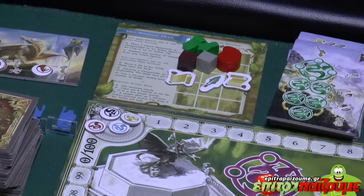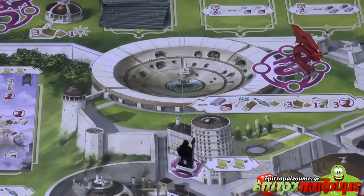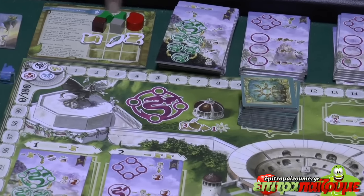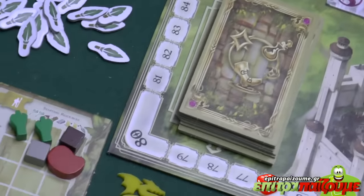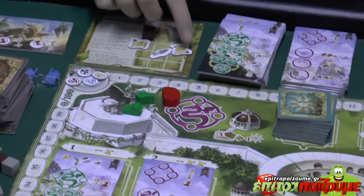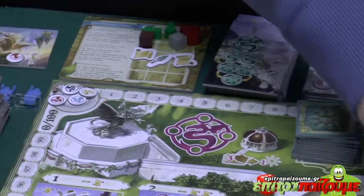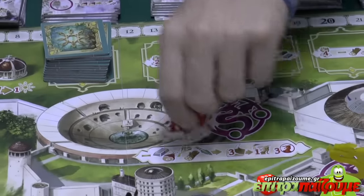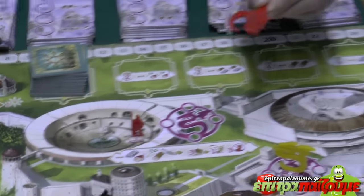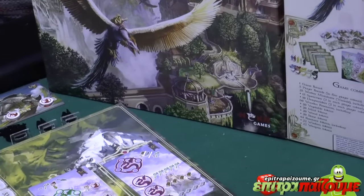Each player starts with a player board and some resources: two vegetables depicted with green tokens, one meat as a red token, one wood, one stone, two scrolls, and one spear. Each player also takes their own color spearman, dragon, and dragon rider.